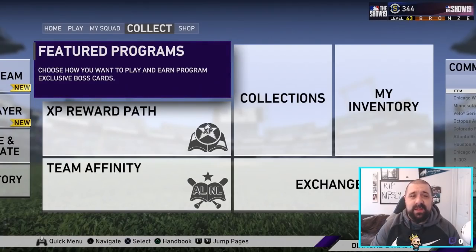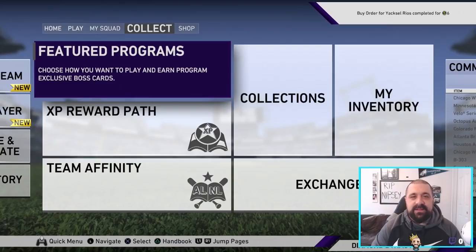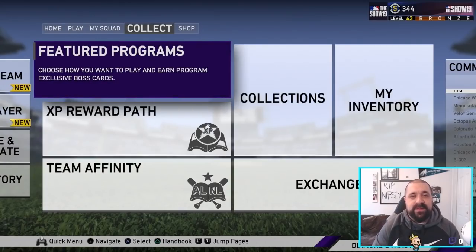What's going on everybody, this is Popular Stranger and we are back again today with another MLB 19 The Show Diamond Dynasty video. In today's video we're going to do a couple different things, but the main focus is to show you guys how you can make stubs and work the marketplace from a web browser or even your cell phone at TheShowNation.com.